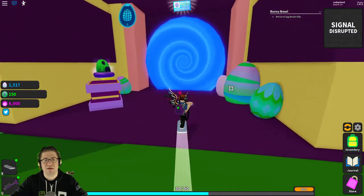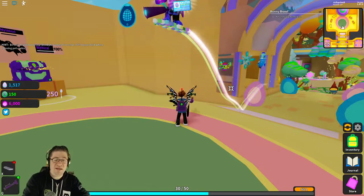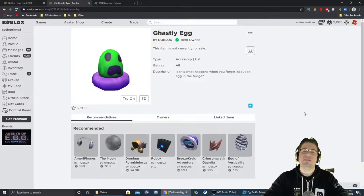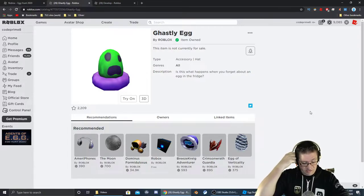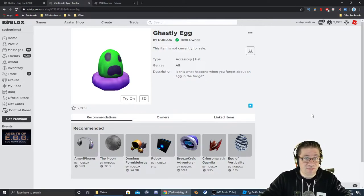We were rewarded the ghastly egg! Jump on my board, head back to the teleport, and that should be it. Let's check our inventory — and there it is, the ghastly egg in all of its glory! Thank you everyone for watching this episode of egg hunt. Don't forget to like, comment, and subscribe down below. Love you guys very much, have a great night — talk to you very soon, bye!